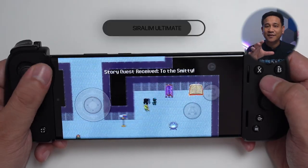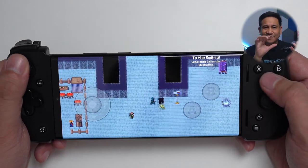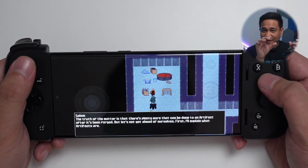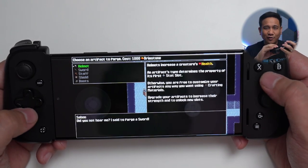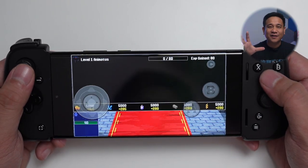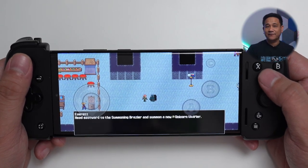Next up, let's talk about Serralim Ultimate. I know it's a pixelated game, but think of Serralim Ultimate as one of the best monster-catching games on Android. It isn't exactly the best-looking game around, but you'll be surprised with the level of depth of this game. Apart from the story, you'll get to collect over 1,200 creatures. You can fight, you can fuse, you can craft to your heart's content. This game is also available on Steam with a very positive rating.